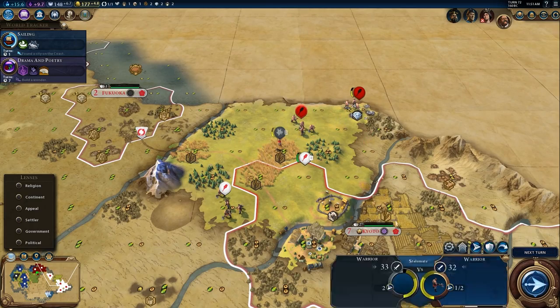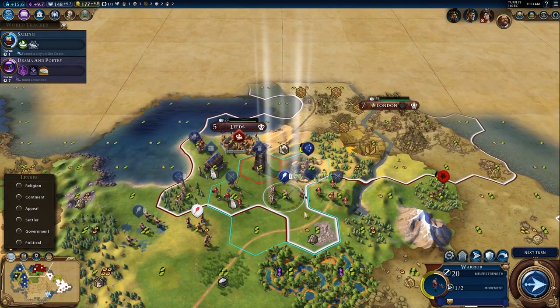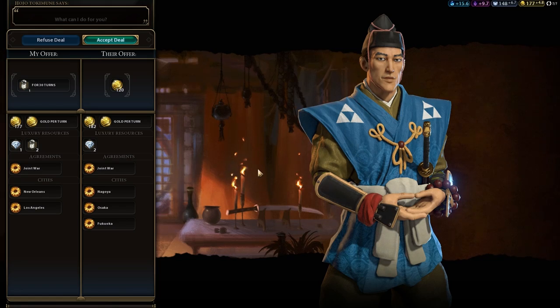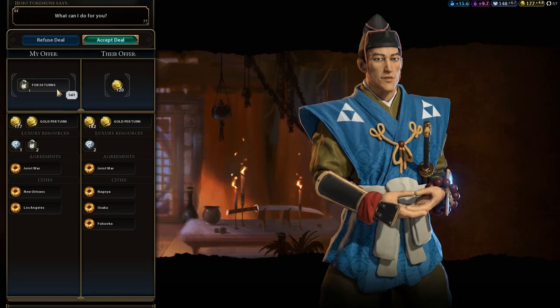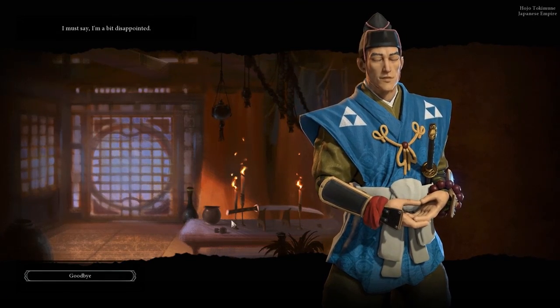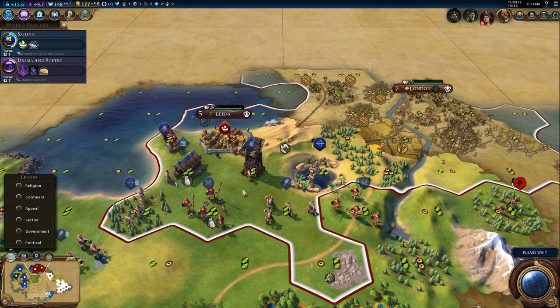I was really on the fence about when to start building districts and what districts to prioritize. I'd imagine the science district to be high priority - that's why it was the first thing I built. But there's also an entertainment district, an economic district, a whole bunch. There are 12 or 13 of them.